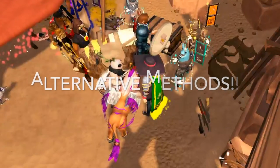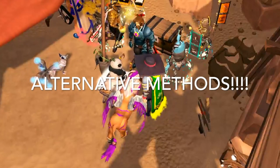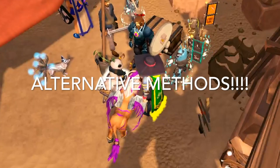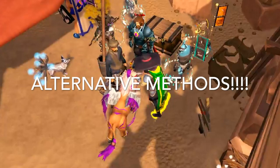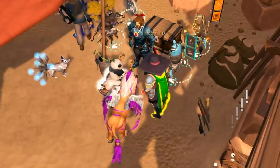Now that we've gone over the general guide to get to level 99, I'm going to show you the alternative methods. These are methods that are pretty good — some of them are actually even better than the standard way of training firemaking. It just really depends on whether you're looking for an AFK or non-AFK method, whether you want to spend money or not. So I'm going to give you lots of different options here.